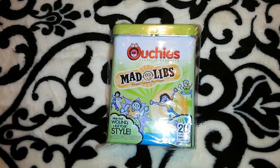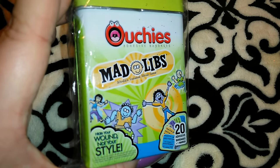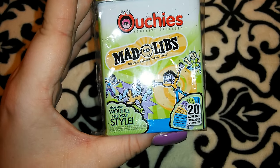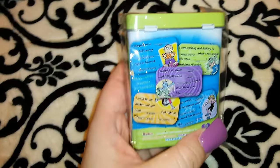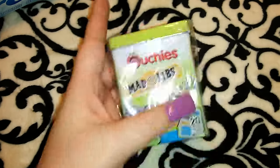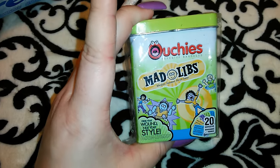I got these Ouchies Mad Libs bandages. It says 'Hide your wound, not your style' and comes with 20 adhesive bandages plus one marker. You do the Mad Libs on the bandages — I was kind of thinking each one had jokes on it, but it's Mad Libs. I know I have some other Ouchies brand tins but it might not be the Mad Libs version, so I got these.